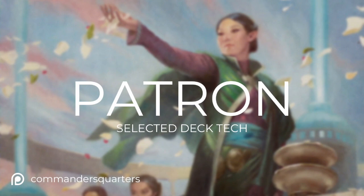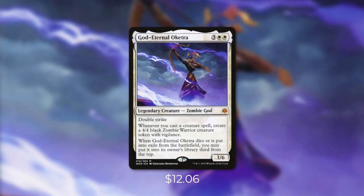Today's episode is a patron-selected deck tech. Once a month, patrons of this show vote on what commander they'd like to see on an upcoming episode. Today's commander is God Eternal Oketra. She's a 3/6 zombie god with double strike that costs 3 white white. Whenever you cast a creature spell, create a 4/4 black zombie warrior creature token with vigilance. And when she dies or is put into exile from the battlefield, you may put it into its owner's library third from the top.